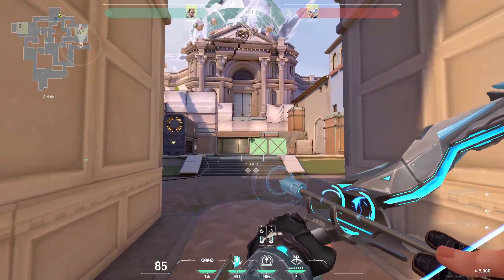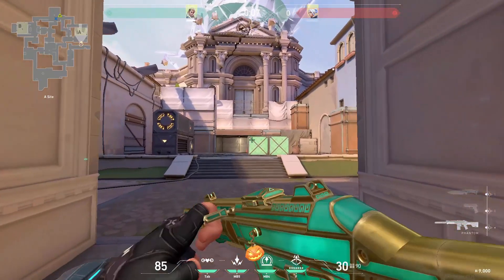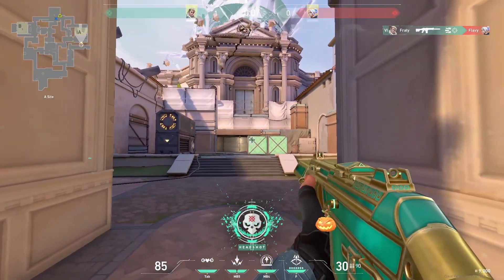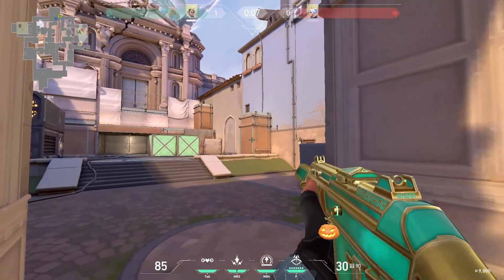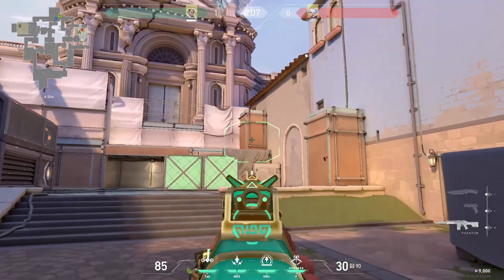Hey guys, today I'd like to show you some wallbangs that you should know on Ascent. The first one is right here on A-side through this green box. You can also do these two, or the one in heaven like this.